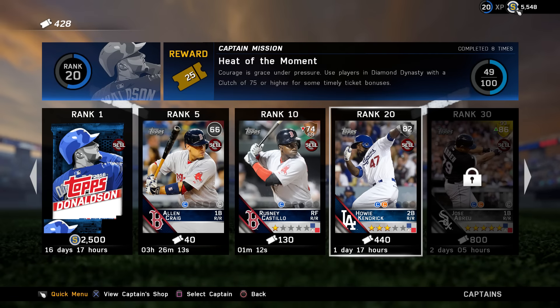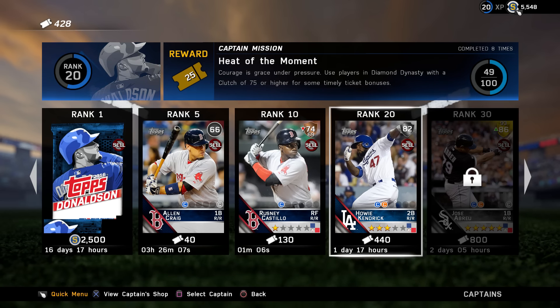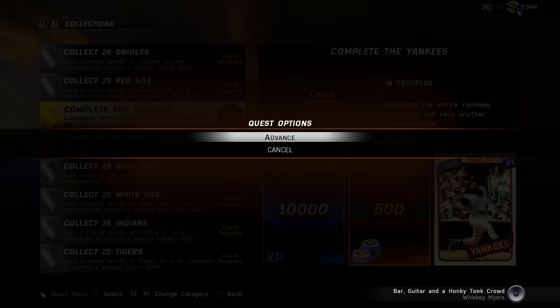Captains are new this year and it's a pretty crucial part. As you can see, as you earn XP you level up, and if we get to rank 30 — which is maxing out Josh Donaldson — we can actually buy a Jose Abreu card, which could help us out a ton. So you definitely want to keep that in mind; you want to go for the XP.